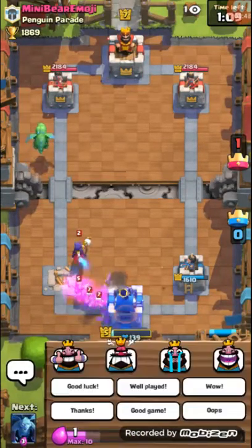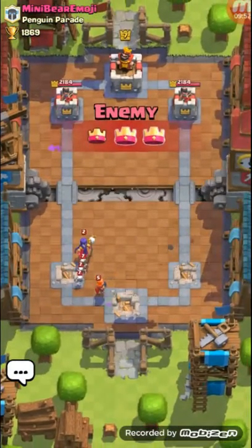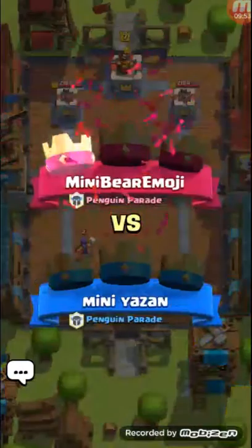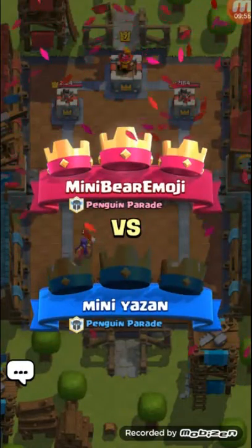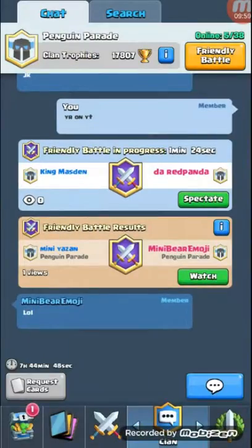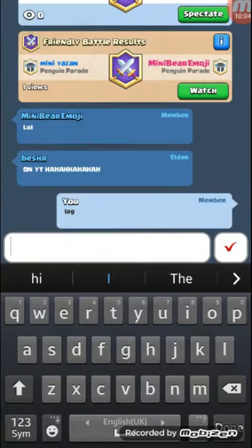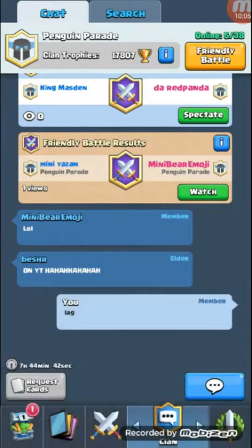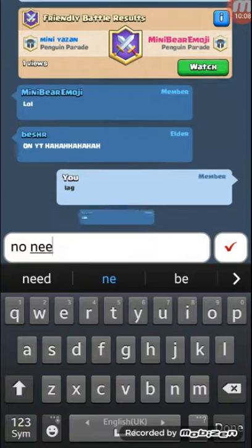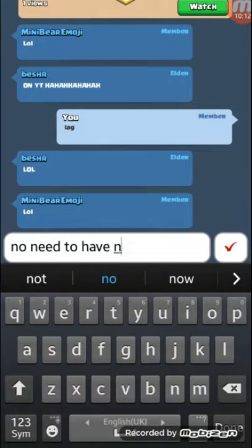He three-crowned me. Good game. Let's actually make up an excuse — a quick excuse. Maybe say I'm live. 'Live' is a perfect excuse. Need to have no excuse when you're on YouTube. Excuse when you're on YouTube: 'On YT.'